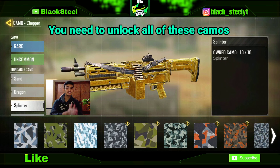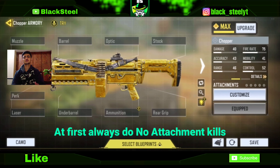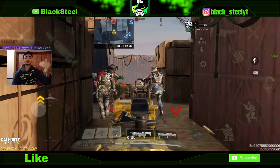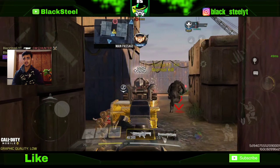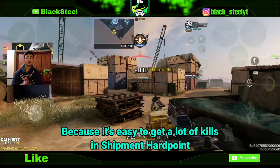You should know that you need to unlock all of these camos to unlock the gold camo. First, always do no-attachment kills, because you need attachments for other challenges — so do no-attachment kills first.